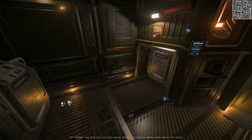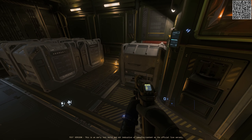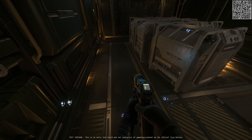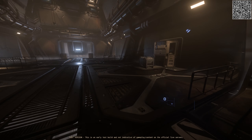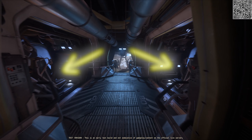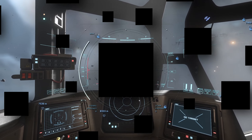Once filled, the processor will eject the cargo box onto a very short conveyor belt. On the Vulture you can fill two SCU boxes in one session before having to exit your pilot seat and move the boxes onto the cargo grid manually. The Vulture has one processing unit in the cargo hold, whereas the Reclaimer has one processing unit per scraping arm.